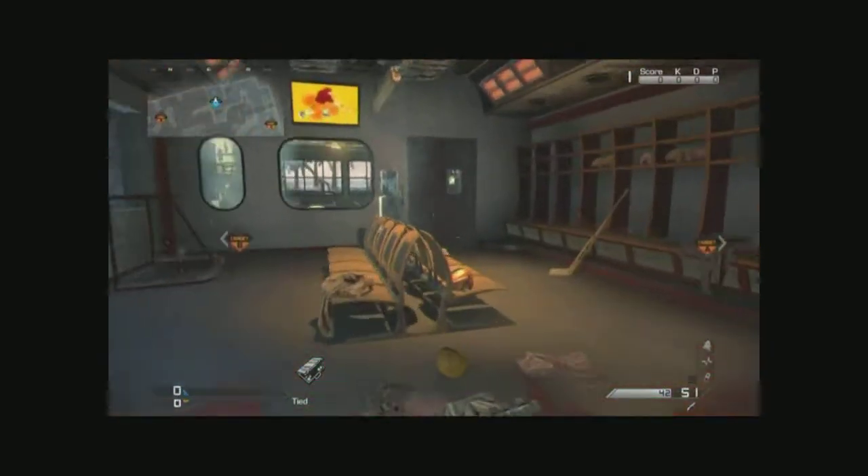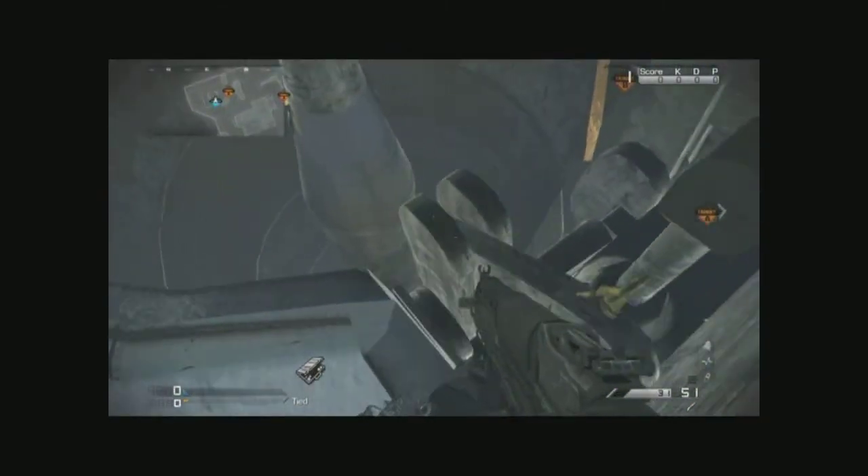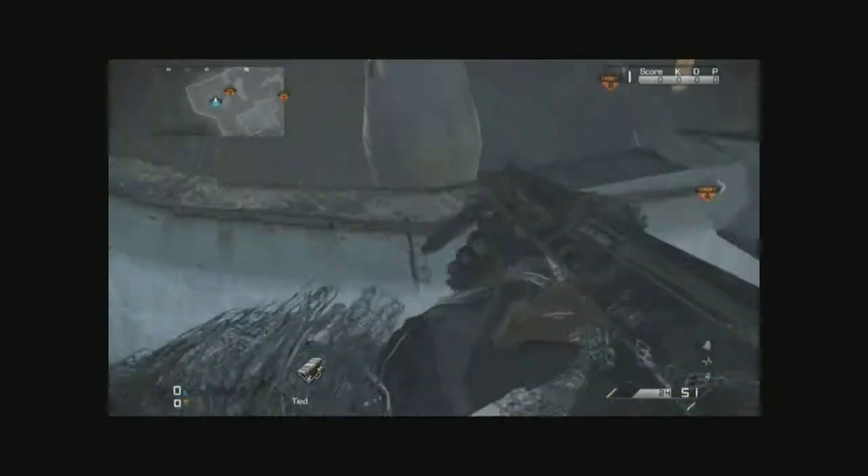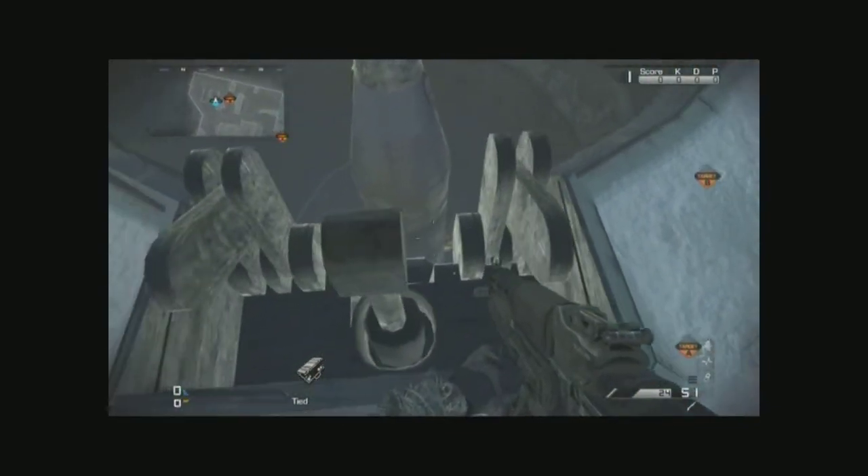Next, over here we've got this little area outside of a door near the window spot. Using the last window spot, you can get around the edge and access this area.